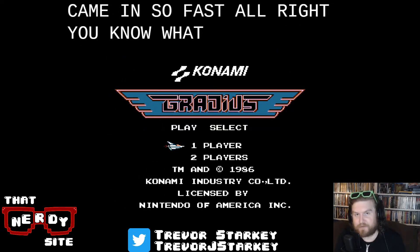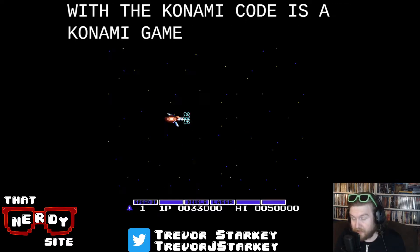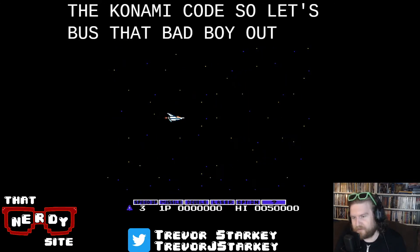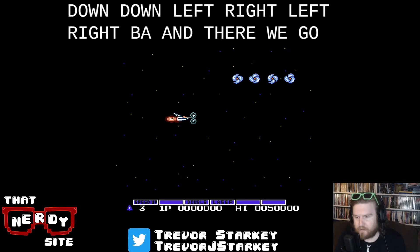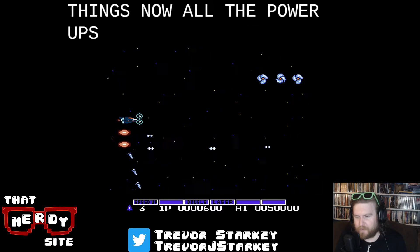You know what, screw this — I've played around long enough. Let's see how far I can get with the Konami code. This is a Konami game, and this is the very first game that introduced the Konami code. So let's bust that bad boy out: pause, up up down down left right left right B A — and there we go, I've got a whole bunch of new things now, all the power-ups, so many power-ups.